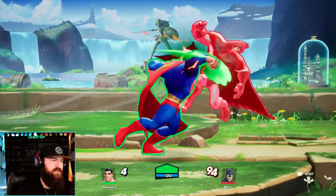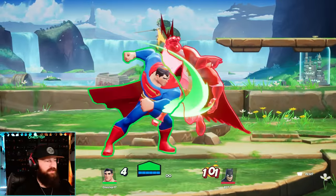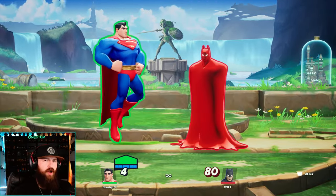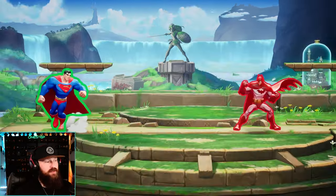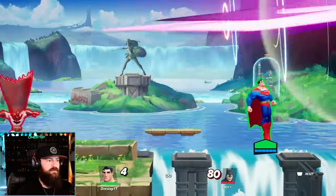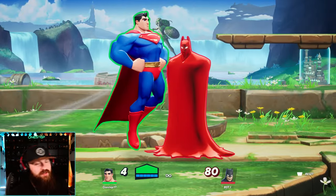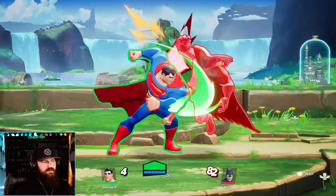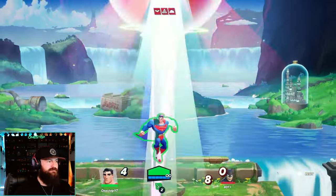Now let's talk about some starting combos for Superman. Side attack twice into that multi-hitting combo, then either holding up attack or neutral attack for the armored move — that way if your opponent tries to dodge out of the combo, they'll dodge into your punch. I like to aerial side attack and then side special. In the air, do side attack, jump, then side special to catch them off guard. If you're ever below, you can spike them, land, then do up attack so they land into it. Pop them with lasers. Side attack and up attack to get them in the air is your best option.